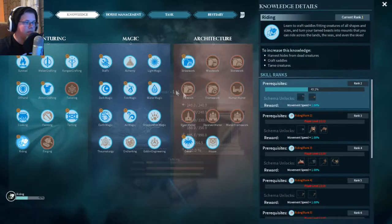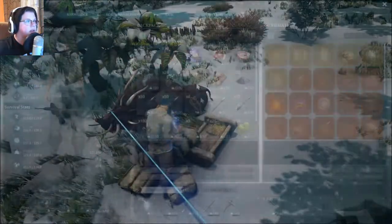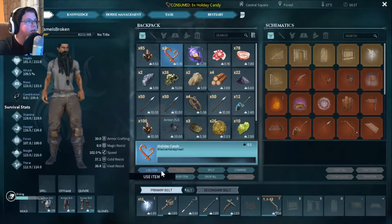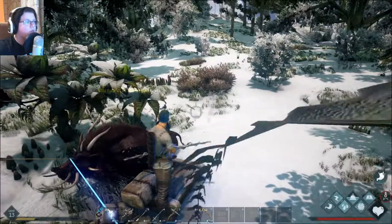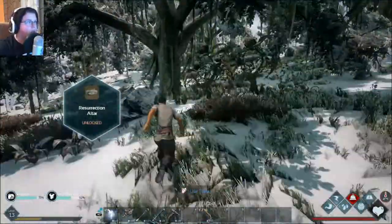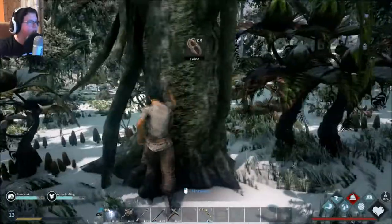Now we pretty much got to stand by it and make sure it doesn't get killed. We have the saddle on us — yep. We can eat these, hopefully they restore some health. We have unlocked the bed roll, the resurrection altar — which is pretty much like a spawn point — and a bonfire, which is new to me actually. I didn't think I saw that item, so it must be new.